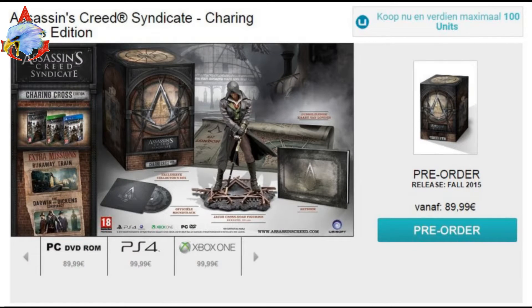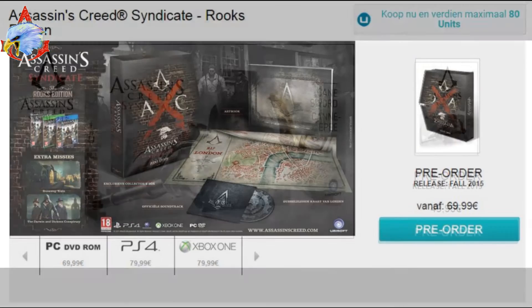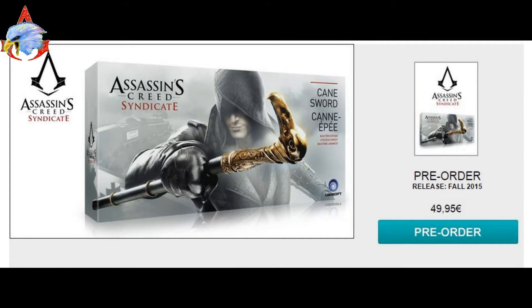Moving on to the Charing Cross Edition — this comes with a soundtrack, a map, an art book, a different statue, and includes the mission 'The Runaway Train' and the Darwin and Dickens Conspiracy. The Rooks Edition comes with a map, official soundtrack, art book, and a collector's case similar to what you got for Rogue, also including the Runaway Train and the Darwin and Dickens Conspiracy mission.